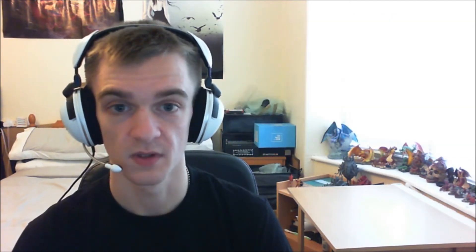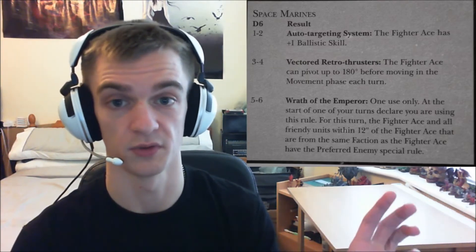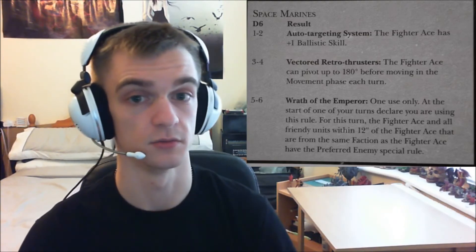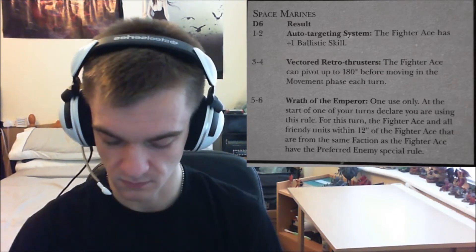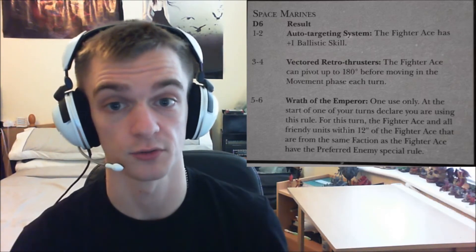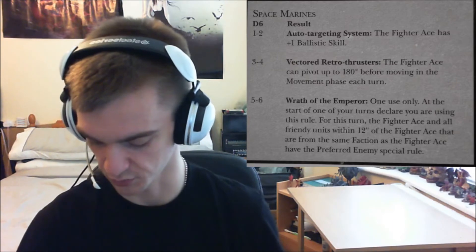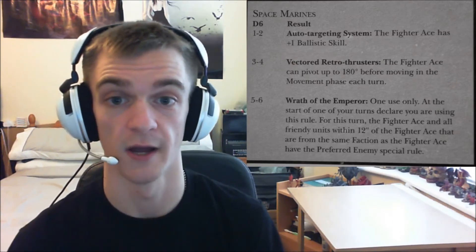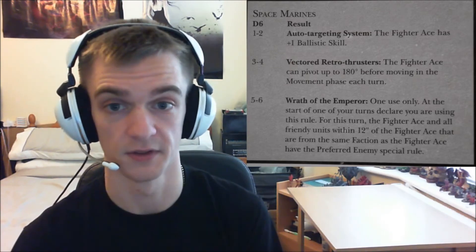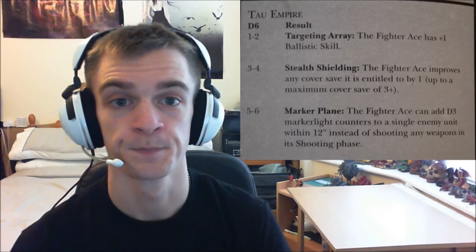Space Marines get Auto-Targeting System for plus one ballistic skill. Retro Thrusters allows a 180-degree turn before moving — useful for getting out of line of sight or into a good firing arc. Wrath of the Emperor is another once-per-game result, similar to Wrath of Sanguinius: all friendly units gain Preferred Enemy for an entire turn across shooting, psychic, and assault phases — if timed well, potentially devastating.